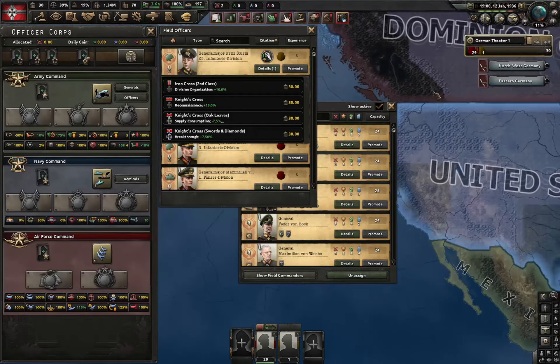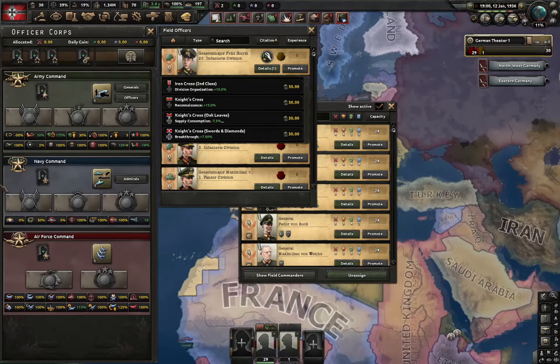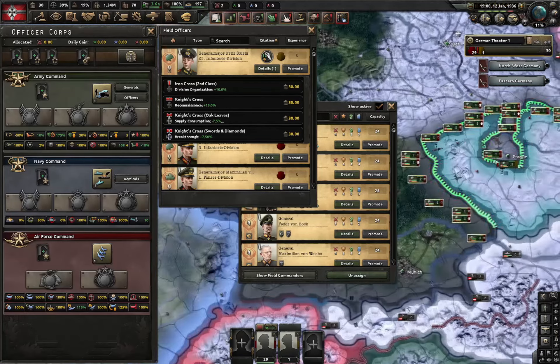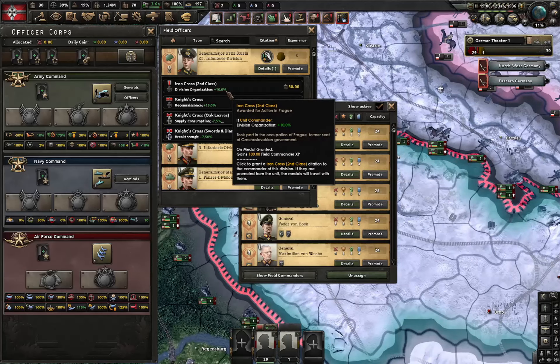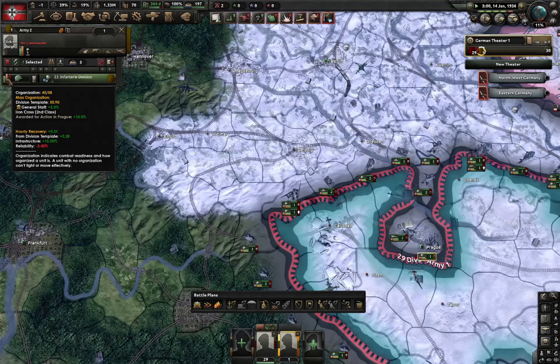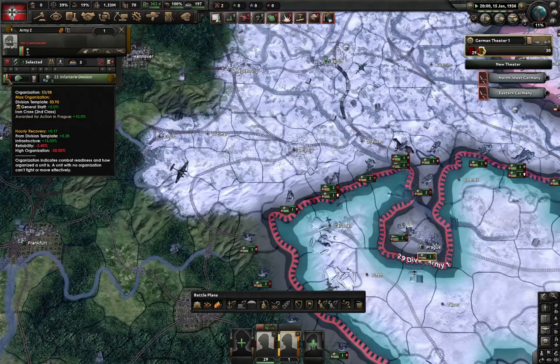This varies on the doctrines, ideologies and whatnot. But I've noticed that the Fascist ideology has it best, as always — basically has everything in this game. So I'm gonna go for the Iron Cross of the second class, giving him plus 10% Organization. You'll notice that this division now has 58 Organization — it used to have 53.